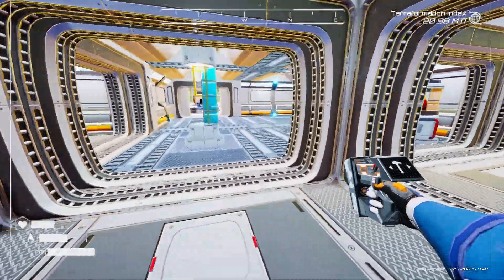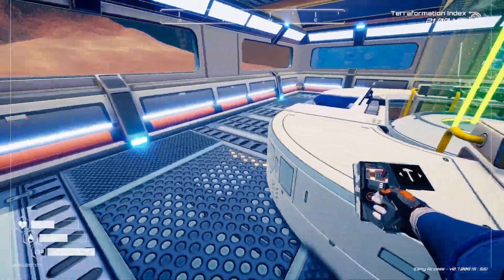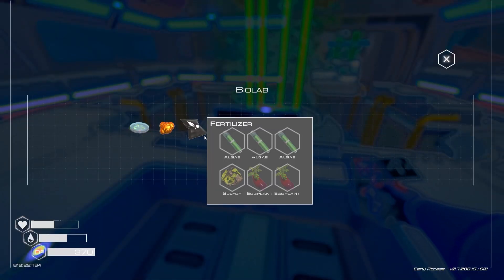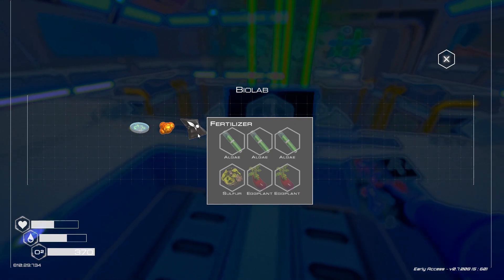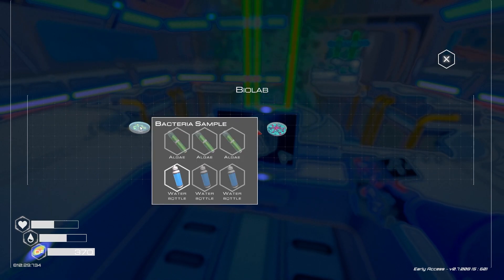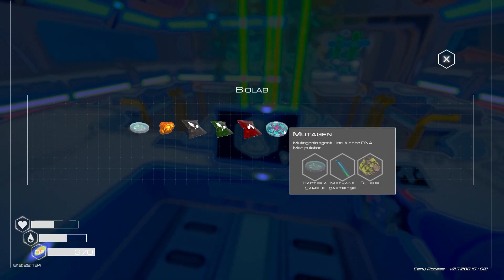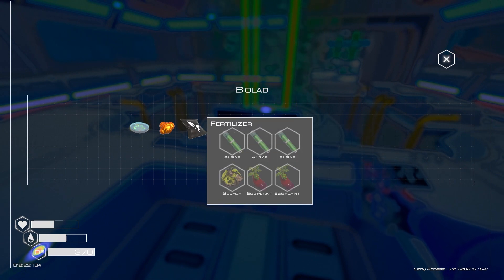What does it take to make fertilizer? Oh, algae — three algae. Okay, that's what algae is for. Bioplastic is mushrooms.